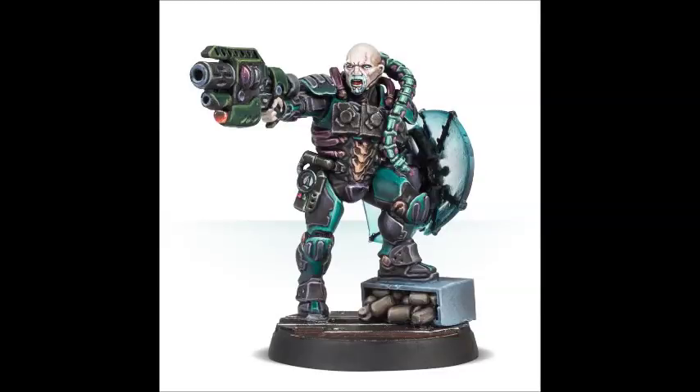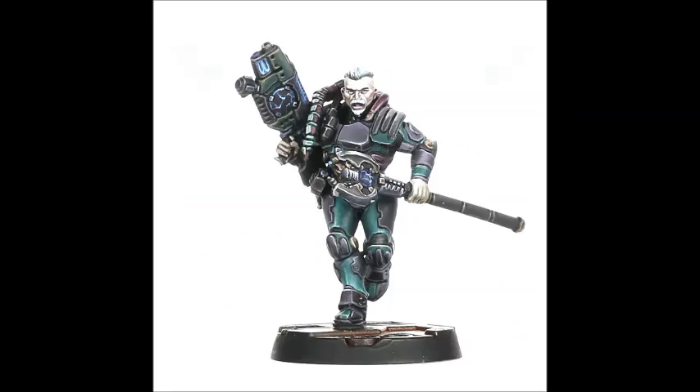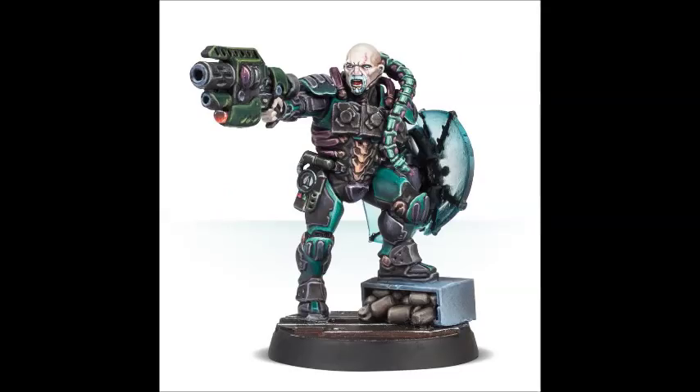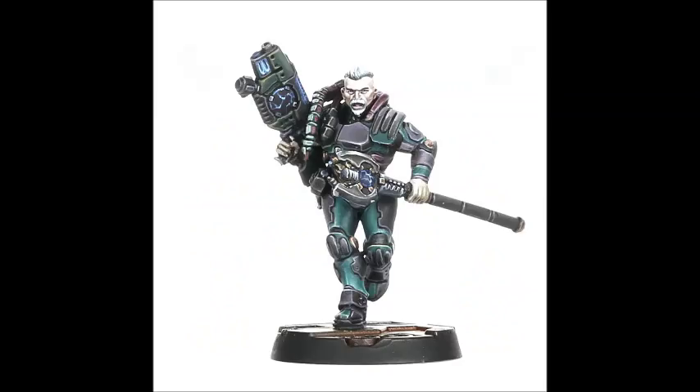The Van Saar were a gang that were very different to the other gangs. They were super elite and super high-tech. Whilst everyone else would be running around with ten guys, these guys would regularly be running around with six. But to make up for this, they had the best technology. Each gang had a unique trait — Goliaths had access to stims and combat drugs, Orlock had access to very good bullet-chucking weapons. And Van Saar had access to really good technology — that was their unique selling point. They were elite, and whilst everyone else was shooting bullets at each other, these guys would be shooting lasers. This kit released by Games Workshop this week is a real doozy — it's really cool.